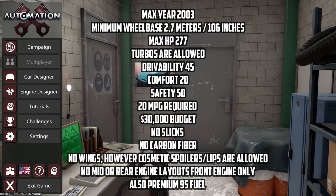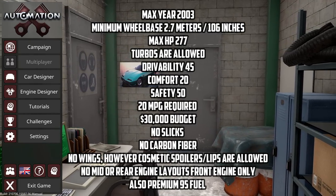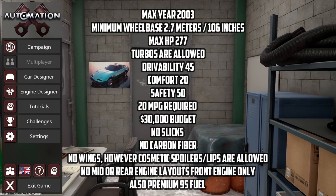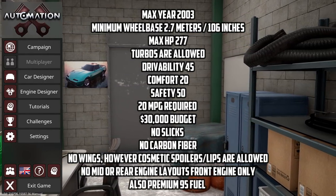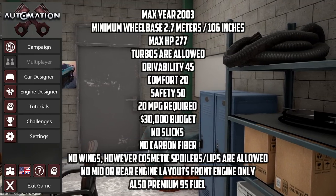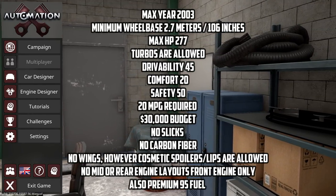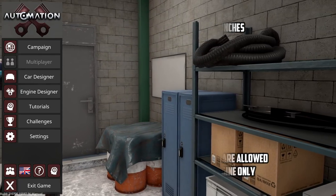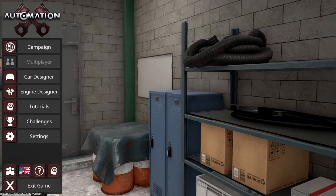There's a 20 miles per gallon requirement, a $30,000 budget, no semi-slicks, no carbon fiber, no wings, no mid or rear engine layout — only front engine is allowed. You cannot use more than 95 octane fuel.